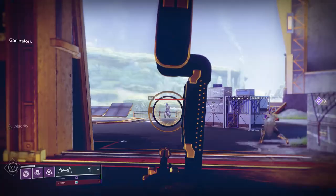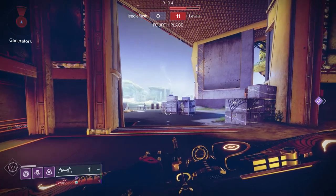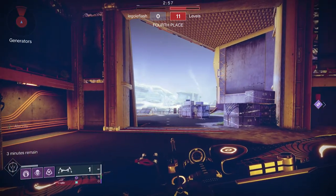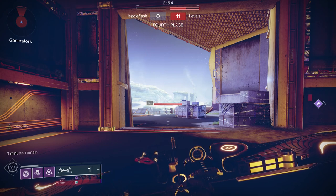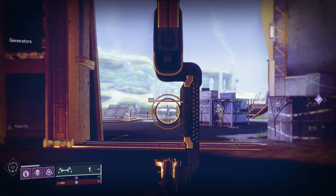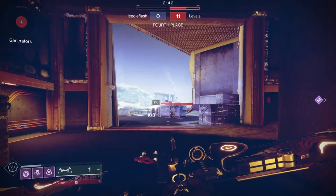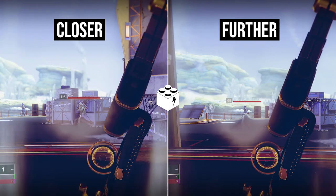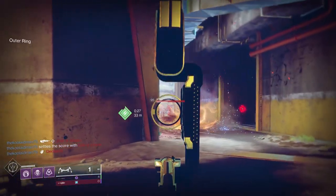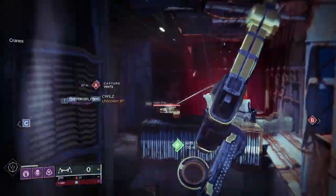After thinking about how glaive projectiles work, I've come to believe that the damage only applies if you are still ADS by the time the arrow hits your target. Arrows are projectiles in Destiny 2, just like glaive projectiles — they're just really fast, and in close range it's pretty much impossible to de-scope before the arrow hits. However, at longer ranges you can easily stop ADSing too soon. The solution is to stay aiming down sights after every shot, specifically at longer ranges. Think of it as a follow-through.